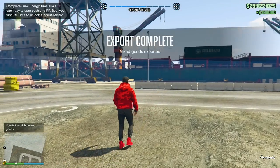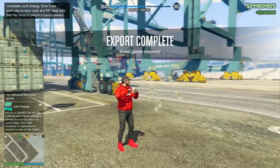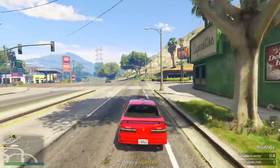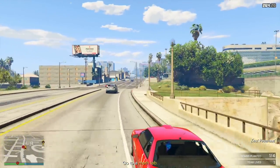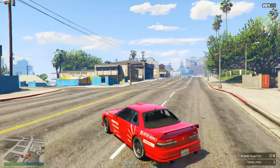So those were the two best ways of making money fast, easy, and solo with the bonuses this week in GTA Online. You can also take advantage of the other bonuses this week on Arena Wars, the community series jobs, or special vehicle work if you choose. Definitely keep up with your other businesses, attempt your RC Bandito time trials and junk energy time trials daily, do your HSW time trial for the week, and just diversify your income so you can keep the game fresh and continue grinding.